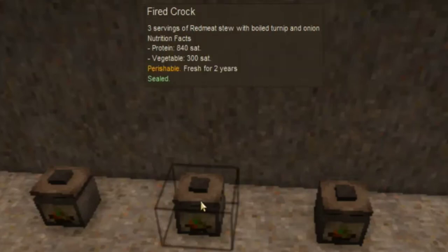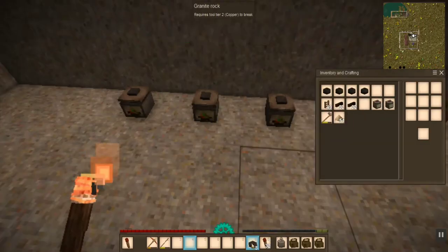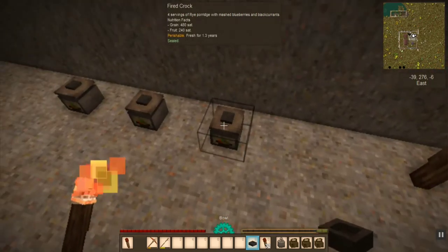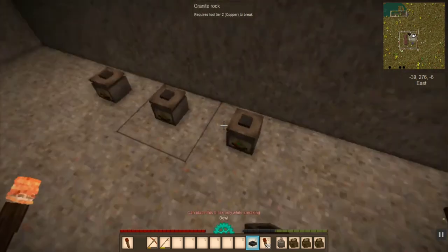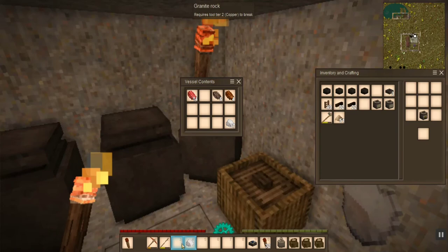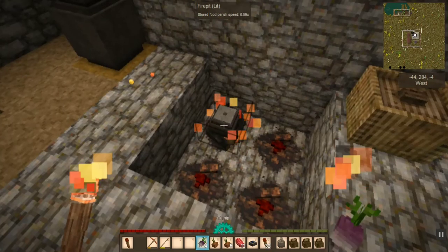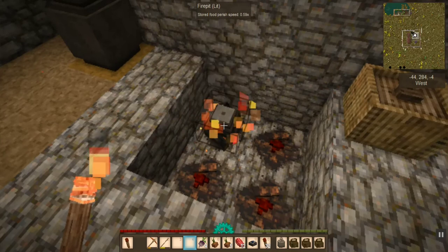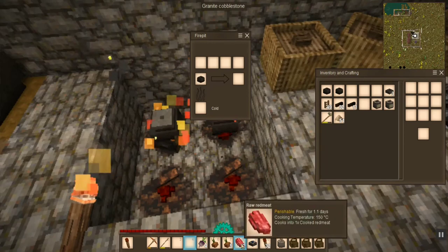One cooked red meat gives you 280 saturation, but a bowl of porridge made from grain and berries gives 480 saturation. Watch this — just one serving and we can have another. Make sure to reseal the crock pot with a little bit of fat so it doesn't go bad. These are cooking pots made of clay. I've already made these beforehand because making things out of clay does take a minute.